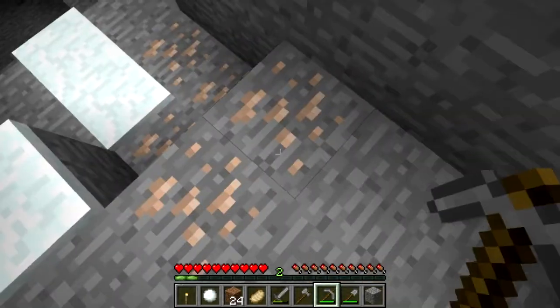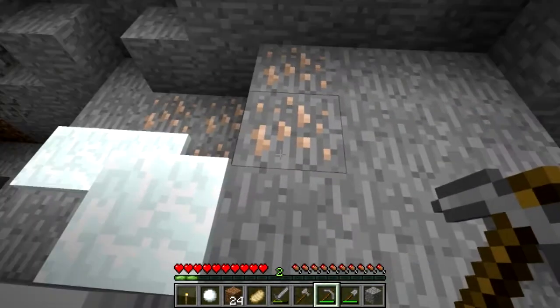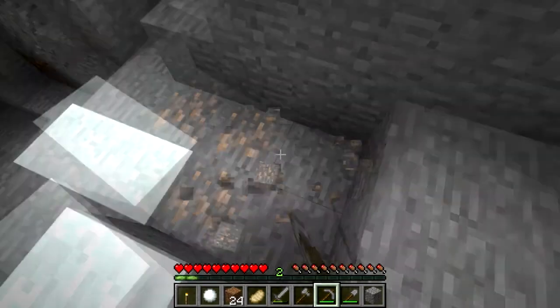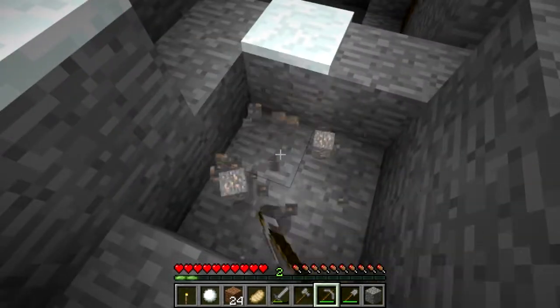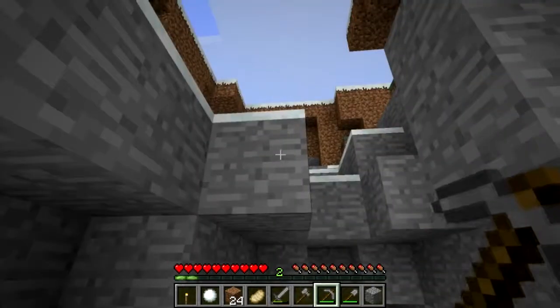The thing we're after today is iron. This is what iron looks like. If you're using any kind of texture pack it will look different, but this is what iron looks like in the classic version of Minecraft. So all you do is left-click on it and then it starts mining the iron ore. Go and see if you can find some iron, and when you have iron we will be able to create some sustainable food sources.